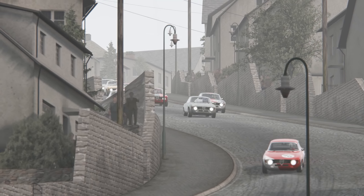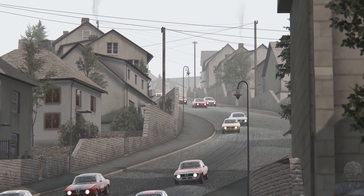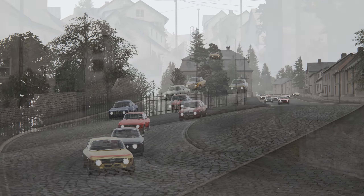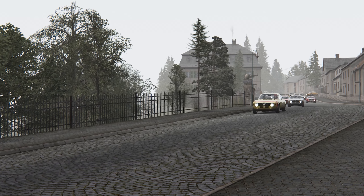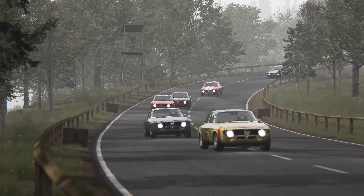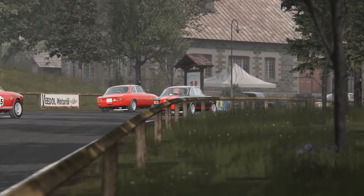Next up is Feldbergring, one of those long lost race venues where the organisers didn't let practicality, safety or sanity get in the way of their racing aspirations. At just over seven miles long, the circuit runs through picturesque German mountain scenery, and features a rollercoaster-like descent through the village of Oberreifenberg. Feldbergring is the first of two tracks I'm featuring in this video created by Fat Alfie, and it's a real peach.